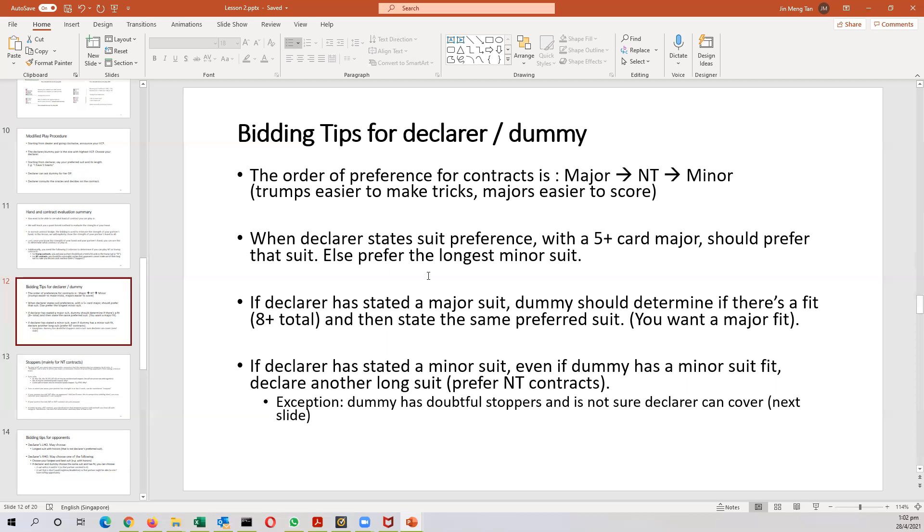On some occasions, if declarer has stated a minor suit and dummy has a good minor suit fit — say four cards in addition to declarer's five, giving nine or ten cards — and dummy is short in one suit, such as a singleton or void, then dummy may choose to show the minor suit fit by declaring the same minor suit as declarer. At the moment, this bidding protocol is purely artificial just for the sake of this lesson. In the next lesson, we will be embarking on actual bidding, so don't feel stressed about it — just bid.